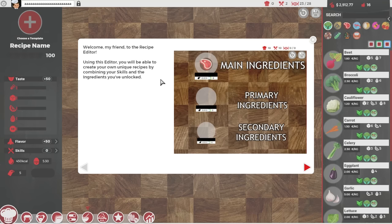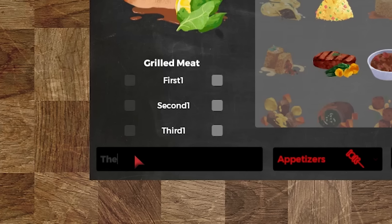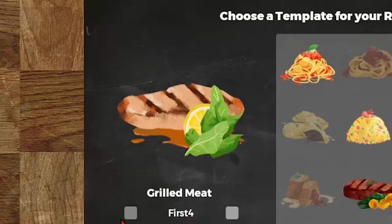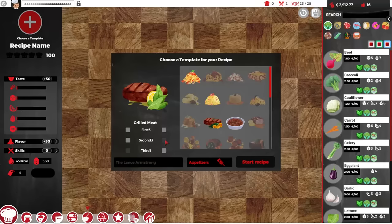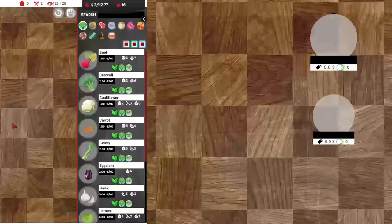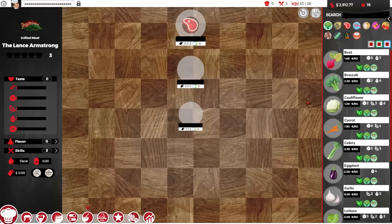Over to the recipe editor. It's time to make - we're gonna call it the Lance Armstrong. I'm gonna make it grilled meat because that seems good. Grilled meat with a lovely vomit porridge underneath it. Fantastic. You get to choose your meat style: the medium meat, the cylindrical meat, and the flat meat. We're gonna go with the cylindrical meat. Like some asparagus, some cheese curds, maybe a caramelized onion. Green entrails. Fantastic. It's gonna be a main course.